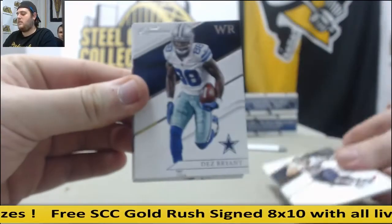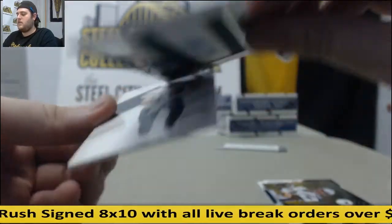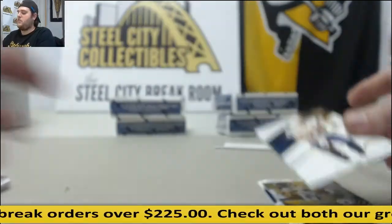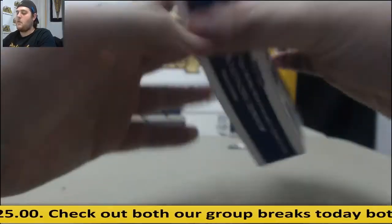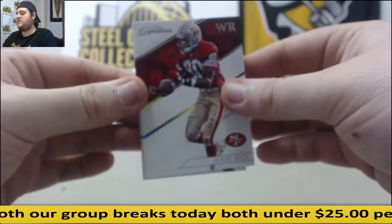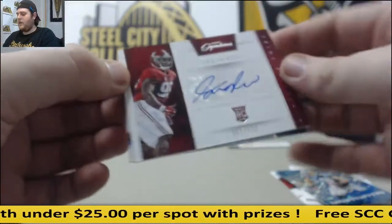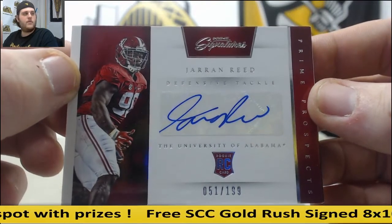J.J. Watt, Dez Bryant. Out of 149, David Johnson 134 of 149. Garoppolo and Brady. Letterman out of 199 — Aaron Burbridge, I think he's San Francisco, out of 199. Phillip Rivers. Got a really fun live break coming up after this, so make sure you stay in the room — something big, big, big coming up. Jerry Rice, Brian Hoyer. Out of 49, Roddy White 1 of 49. Luke Kuechly Showstoppers. Out of 199, Jaron Reed. Three more boxes.